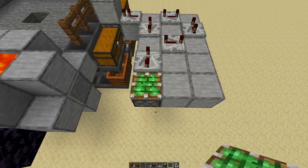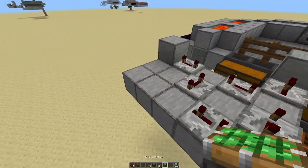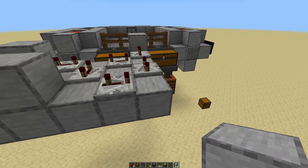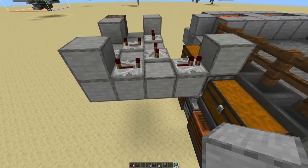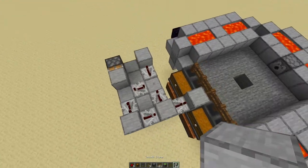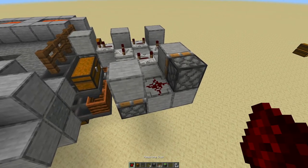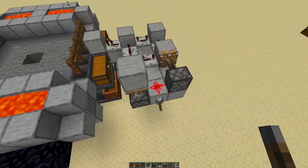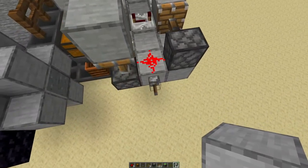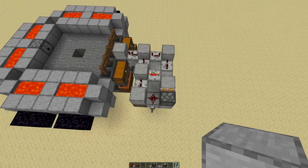Replace that block with a sticky piston like that, and put a sticky piston right there as well. Place a block right there and a block right there. Go over here and do the same thing — take out this one and place a block right there. This should be the clock. Put redstone dust right there and a lever right there. Let's see if it works. Put a block right there. Let's try again. It all works.